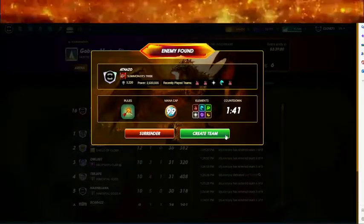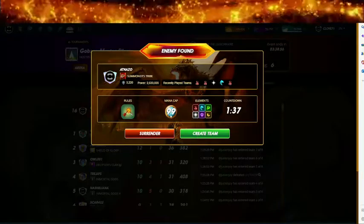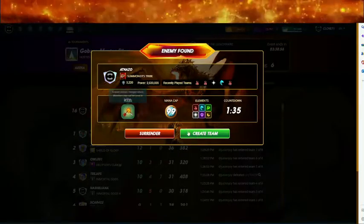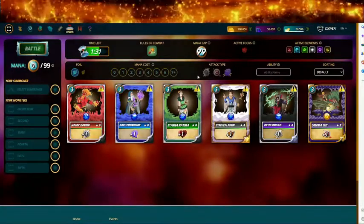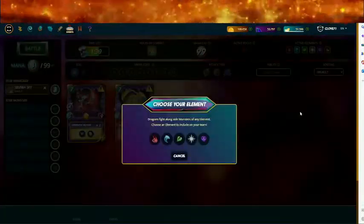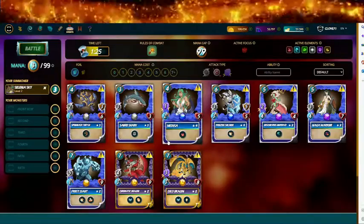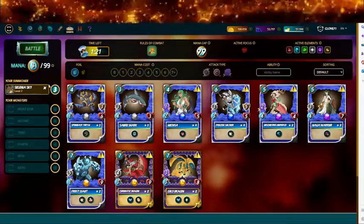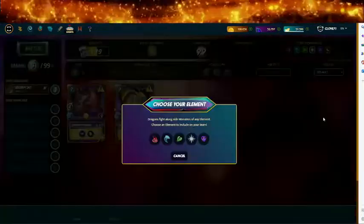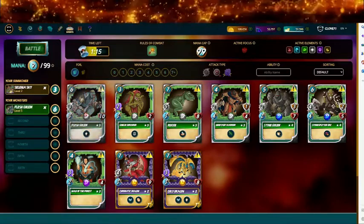Hello everyone, it's Clove 71 here. I'm putting in an alpha tournament team — 99 mana, broken arrows, so no range attacks. Let's see what I can find. I'm gonna try Selnius Sky with water, or we could do Selnius Sky with earth. Flesh golem looks pretty nice.